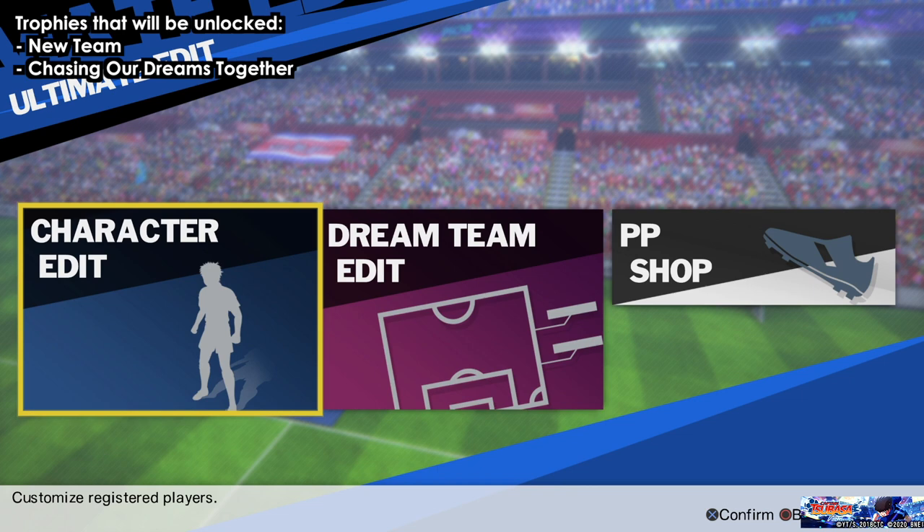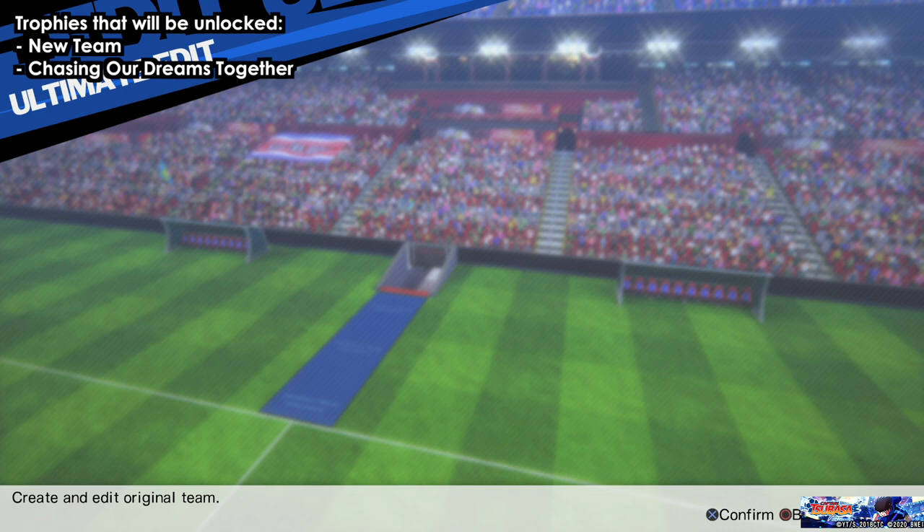we will find the PP shop where we can find items to buy or accessories, and we'll find the dream team edit. When you get there you'll see all of the teams that we have — press R1 and go